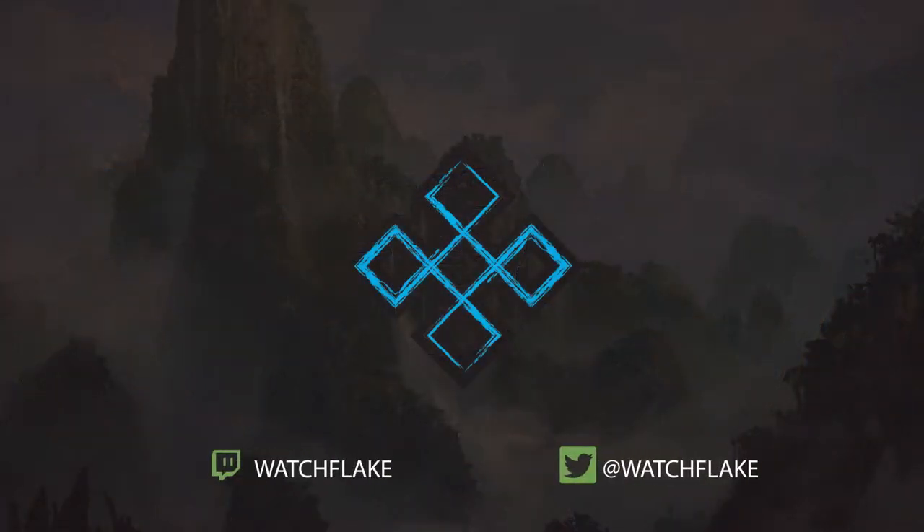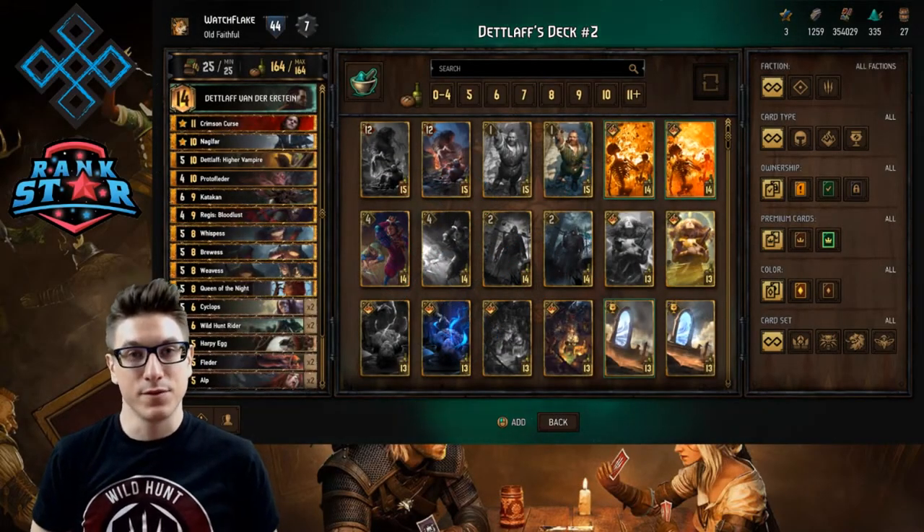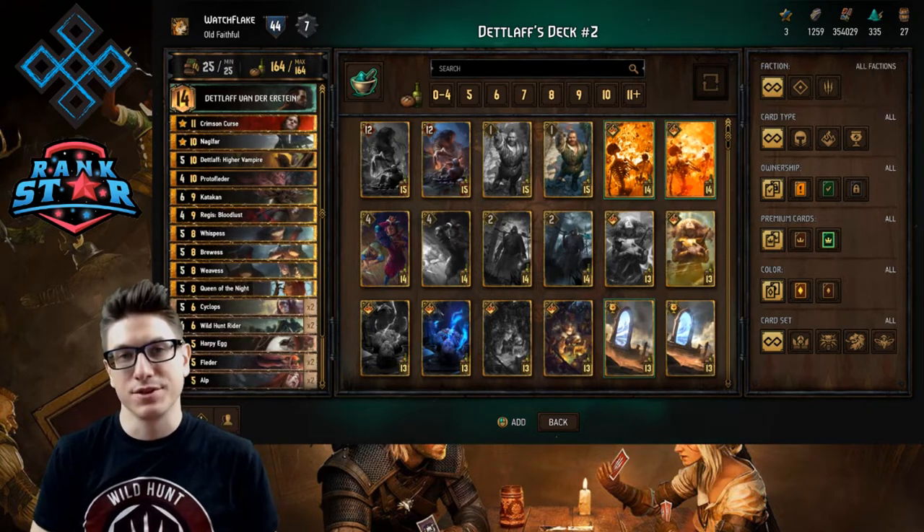Hey everybody, it's Flake. I've got a deck for you now that Crimson Curse is upon us. I figured what better place to start than with vampires. This is a deck that I've been playing on ladder successfully, and I'm not seeing this variant very much. This direction with vampires relies a lot on Crimson Curse and we're having a lot of fun with it — long rounds, big boards, lots of wins. I'll take you through the deck, give you a rundown of the cards and selections, and then go through the strategy.